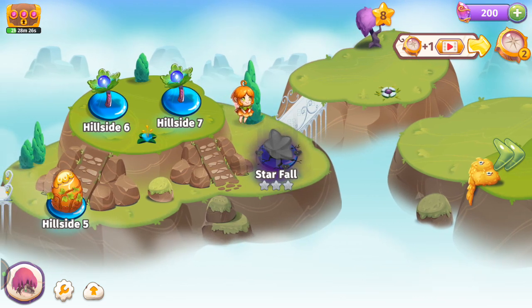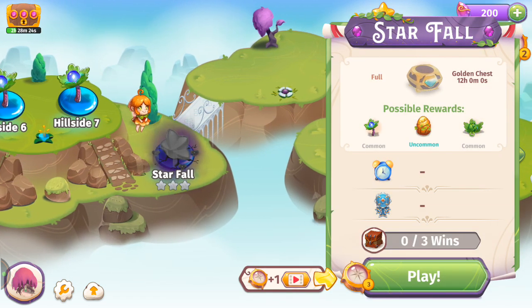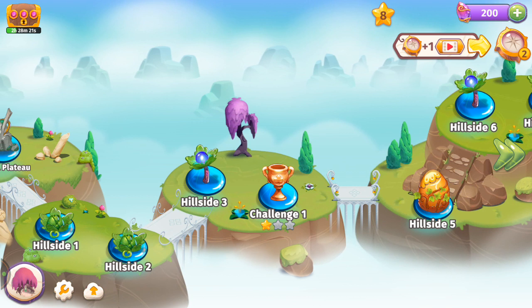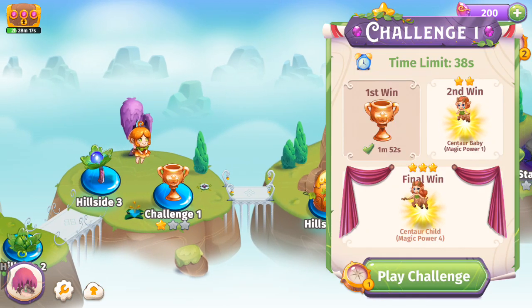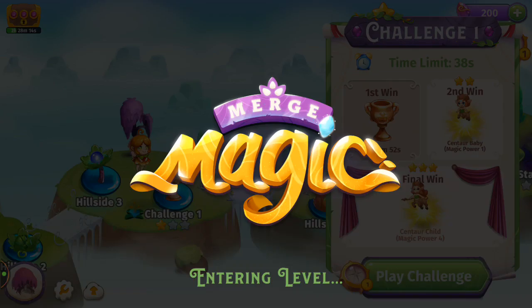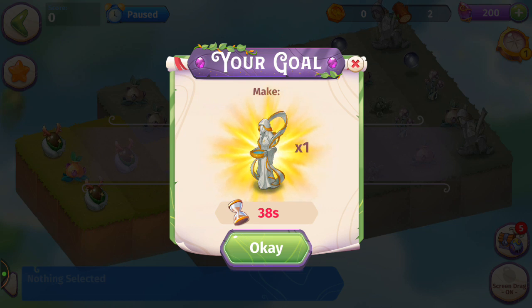I've got two compasses left. This level takes three, so I'm not going to make you watch an ad. Let's play Challenge 1 again and see if I can beat my faster win time of 38 seconds. I want to try to get another centaur.